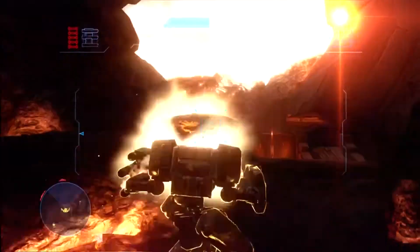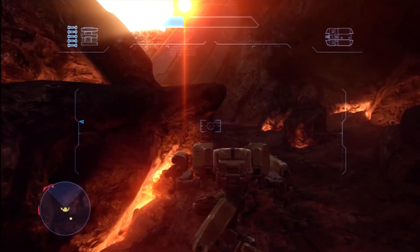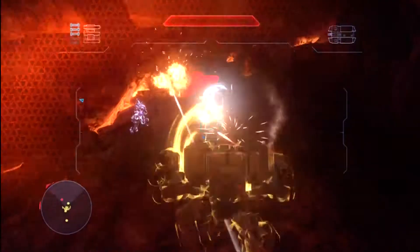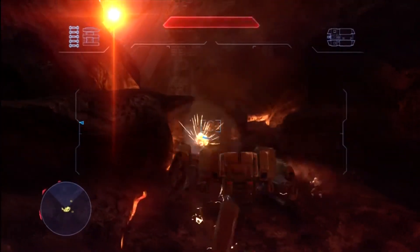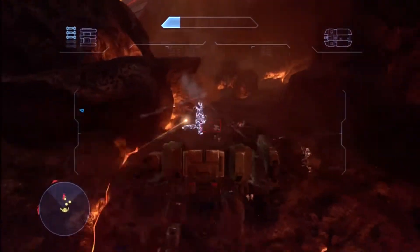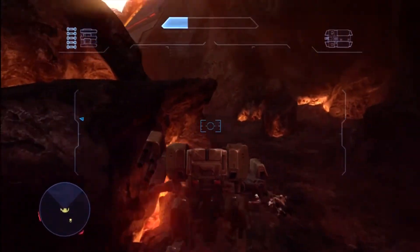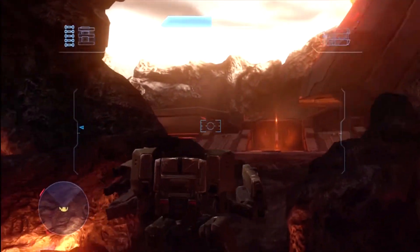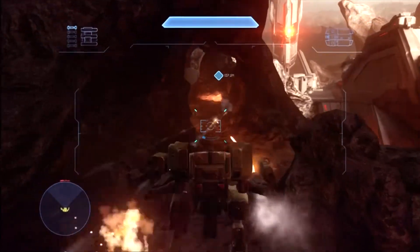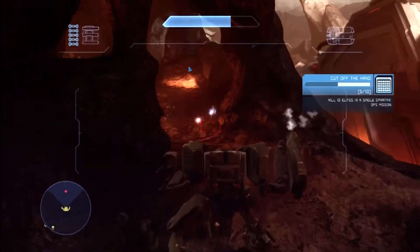So this part you just need to kill the enemies and then get up top. I'm just waiting for the dropship so I'm not getting all blown up. So now the dropship's out of the way, I can work my way up. It's just pretty much this — just using the Mantis, blowing up enemies.